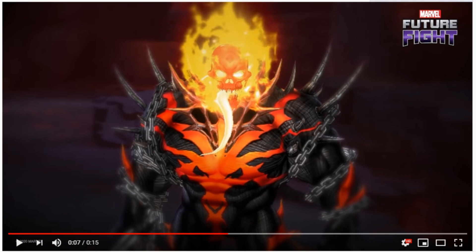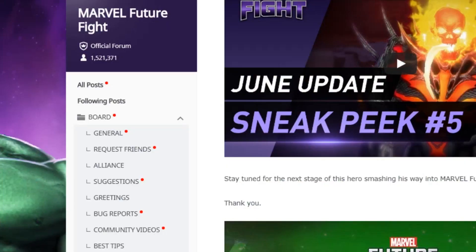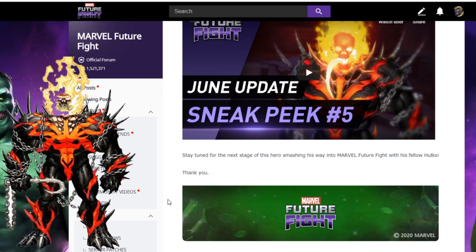The features of Ghost Rider and Venom are quite prominent — you cannot really figure out Red Hulk in there. Unlucky guy, but he's also the lucky guy because he's the one getting the uniform, not the other two — that's unfortunate for them. All right, so I'm really really excited about this, even though there's nothing new — we already knew Red Hulk was getting this uniform.